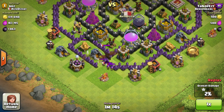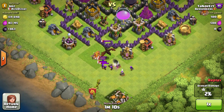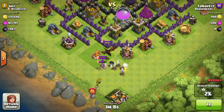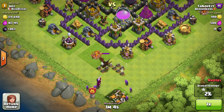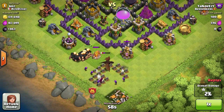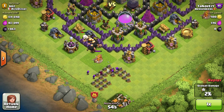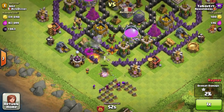He's luring my dragon and the archers into the corner of the map in order to clear them all out and kill them. He's placing down his clan castle troops full of wizards — those wizards are going to completely destroy this dragon because they have a very, very strong attack. Now just like I said, he's sending in all his giants, and his giants are going to end up destroying this cannon.